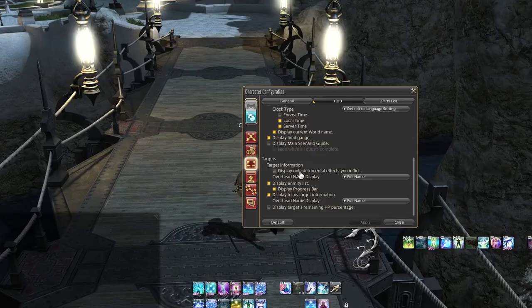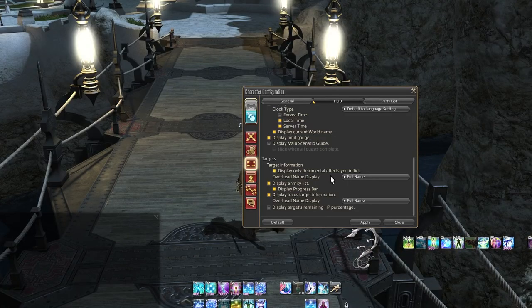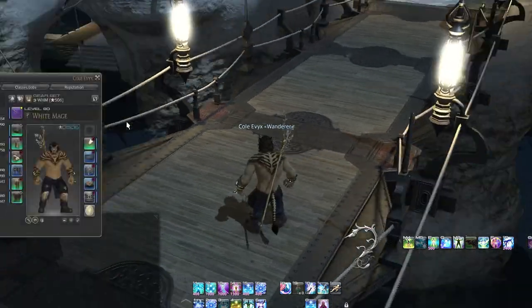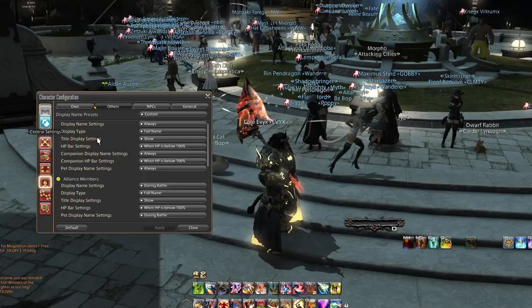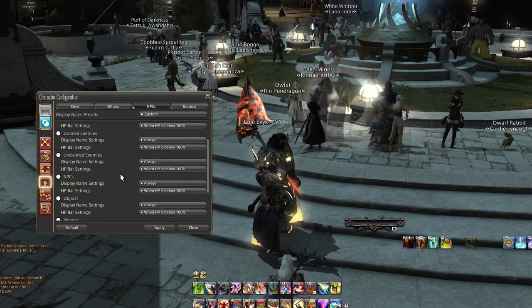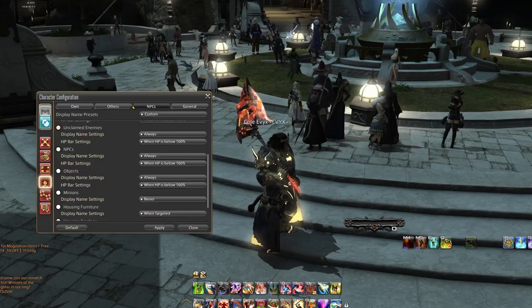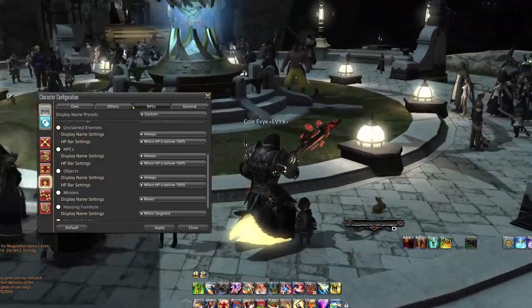Still in this panel of the user interface — new players are being bombarded with a tremendous amount of information. A few boxes down from where we just were, you have the option to display only debuffs or afflictions that you personally place on a target. I recommend this because sometimes it can be too much information — information overload with 20 to 30 different status effects and damage-over-time effects on the target. So click that off. The fourth point is to tame the flurry of people's names everywhere.